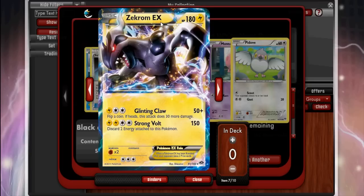Now we got our second EX: Zekrom EX, also extremely good. Again that massive 180 HP for a basic — just broken. Glinting Claw: 50 for three with 80 on a flip, not very exciting. But Strong Volt is the draw of this card — for four energy does 150 damage, discarding two energy attached to Zekrom. We all know Eelzone is going to be around to help Zekrom get repowered, so I'd expect to see this in most Eelzone decks. Magnezone is still better but Zekrom EX is definitely a solid playable card.